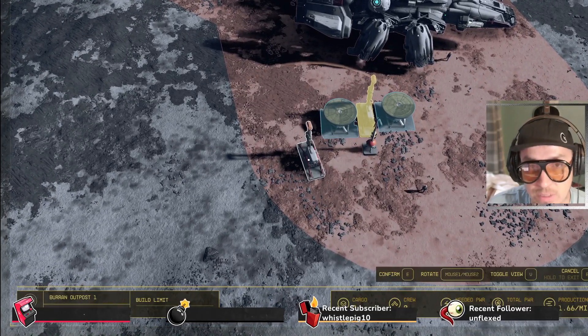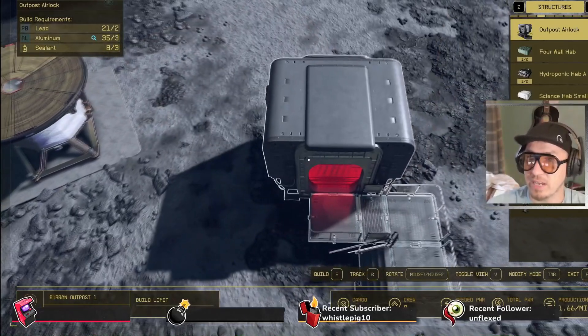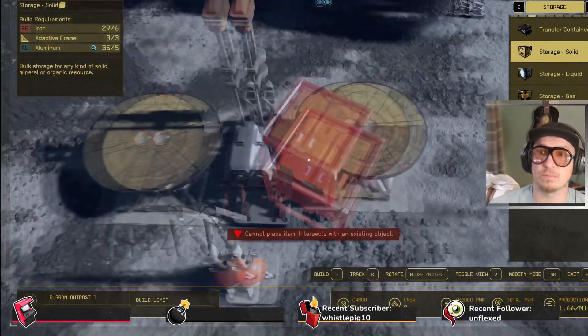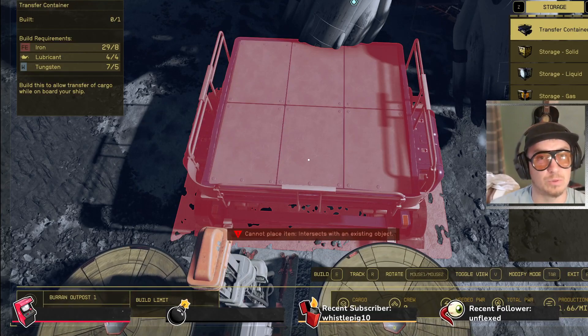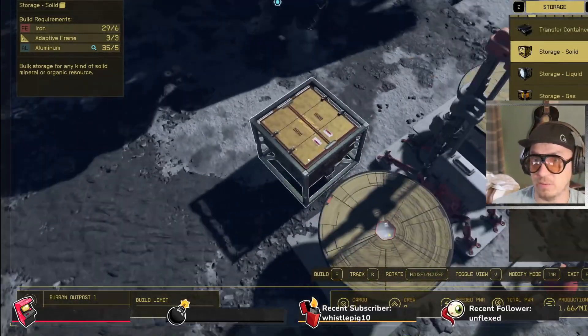I don't want to leave this — let's build parts of the outpost. We don't need this. Oh look, there's the storage. Building this allows transfer of cargo while on board your ship — bulk storage of any kind of solid material. Let's build that, hopefully that works.